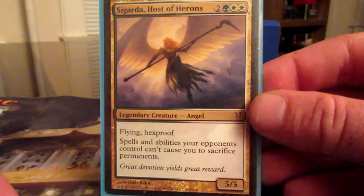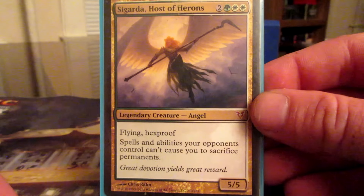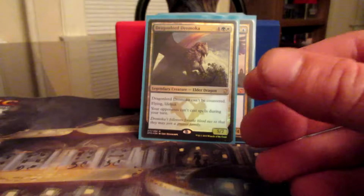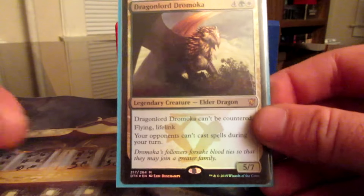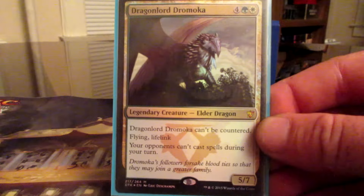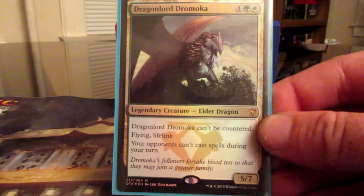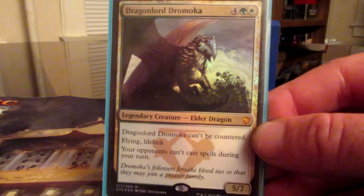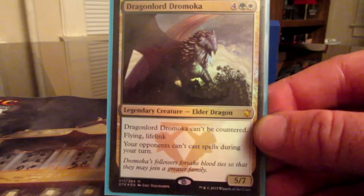Noble Hierarch fits in with the Exalted on Rafiq — mana ramp. Birds of Paradise also for mana ramp. Notvine Paladin — whenever it attacks, it gets +1/+1 until end of turn for each untapped creature you control, so I can use it with Rafiq and not attack with Rafiq. Aven Squire — Exalted.